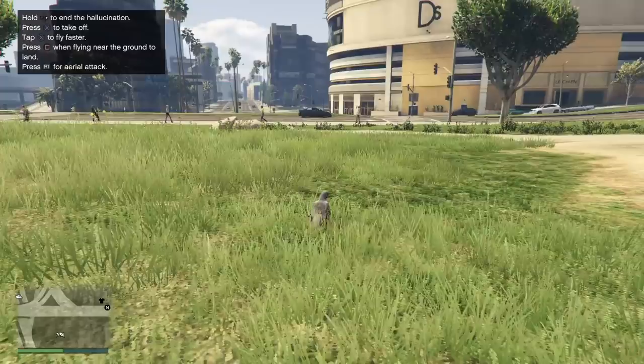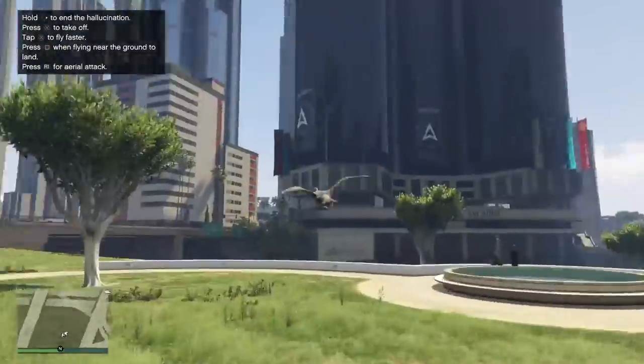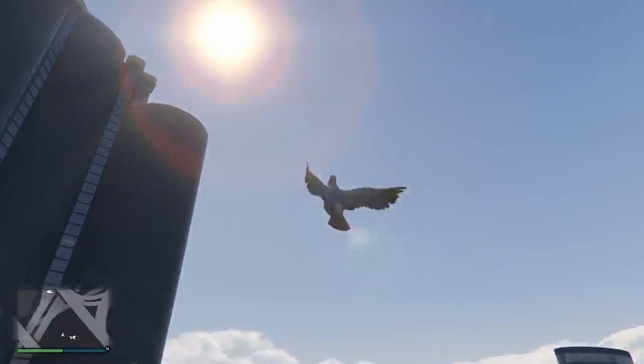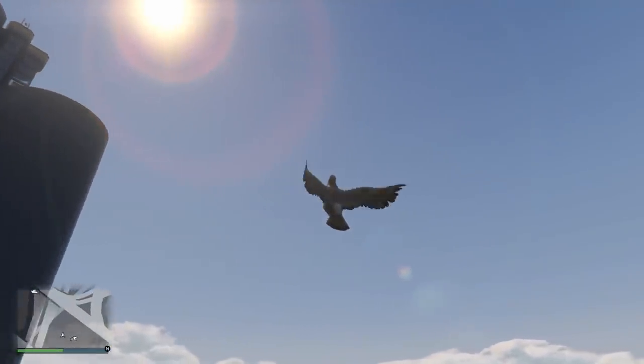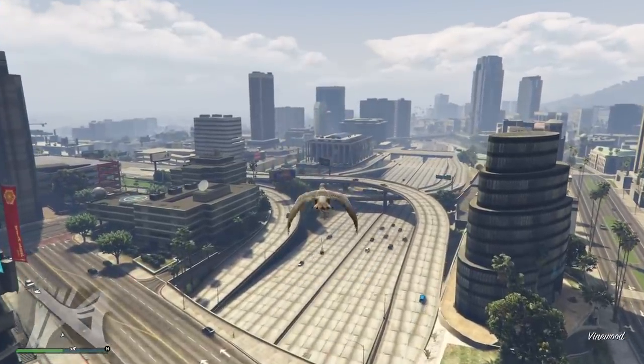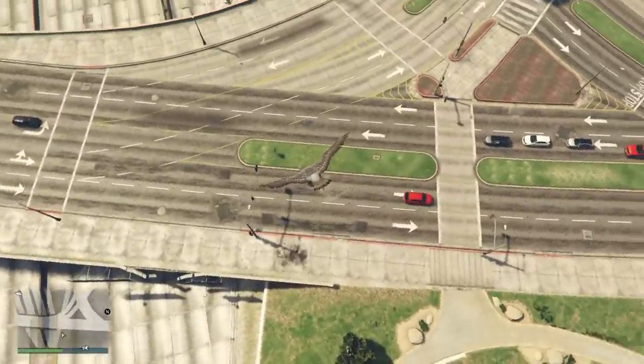I wish that Rockstar would just leave this in the game, but I think because of the RP gains that you get, that's why they don't. I just wish they would leave it to where you could mess around and play as a bird. You can drop poop on people as a bird — dive bomb them. As you see right there.